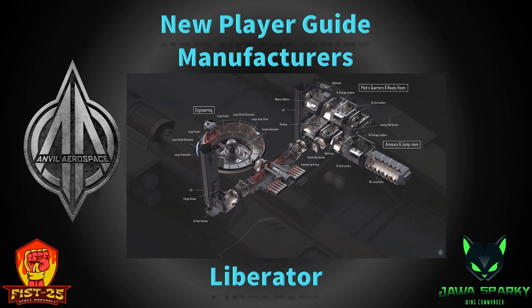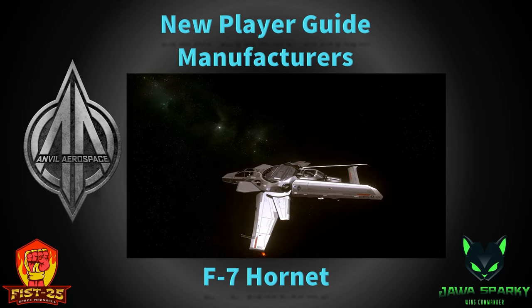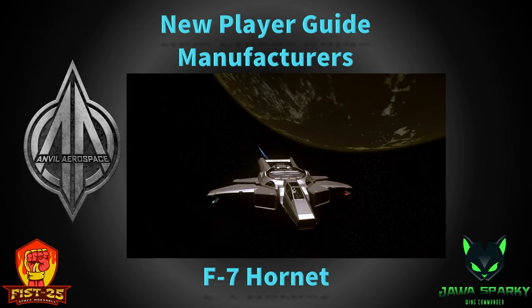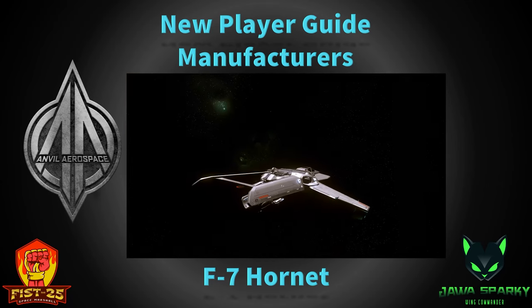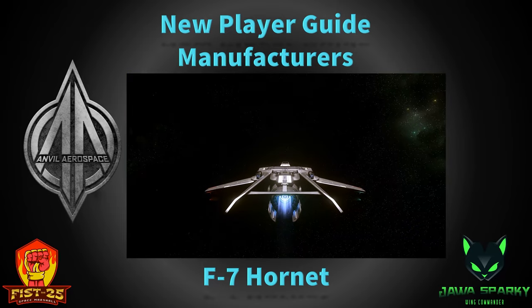The Liberator will have a small crew as well. The next ship is the F7 Hornet. There are a lot of ships in the Hornet line. There is the F7A Hornet, which is the military variant — it's also the first military Hornet. You're probably going to see this in Squadron 42 as it's one of the hero ships. All of the weapon systems are a size higher than the civilian version.